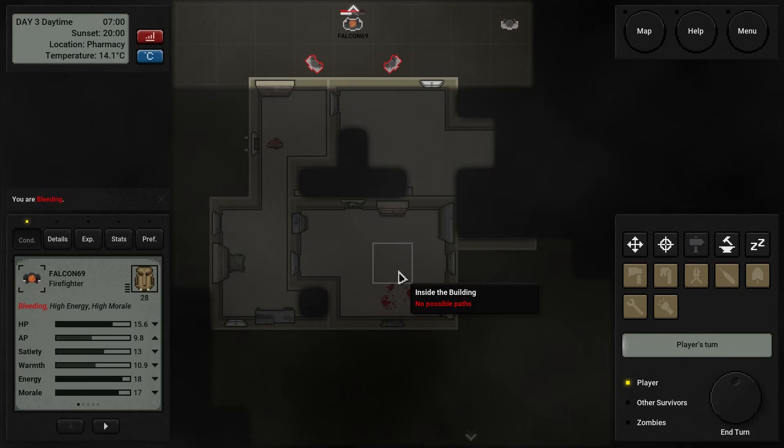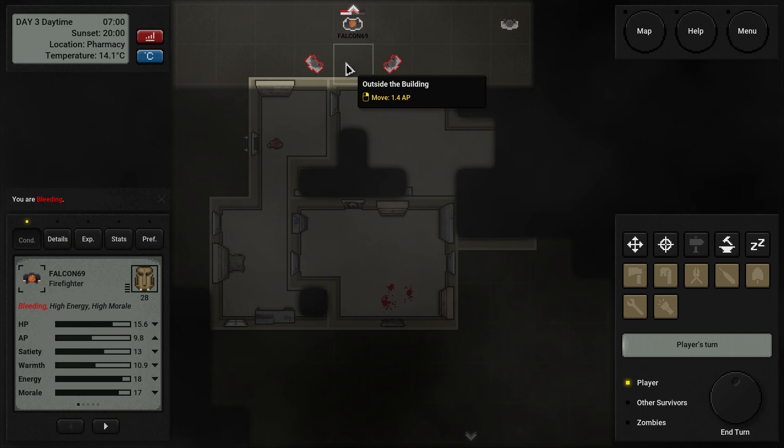What? What do you mean? No way — not enough AP. Oh my God. 9.8 — 0.2 is what's keeping me from leaving this area for good.